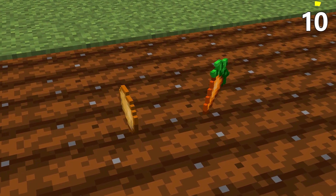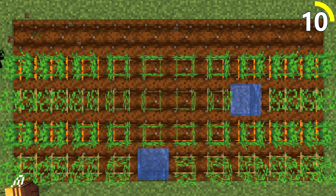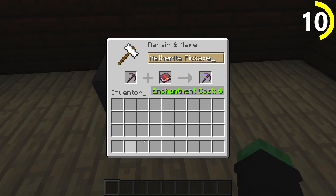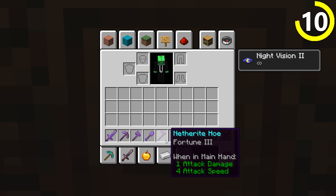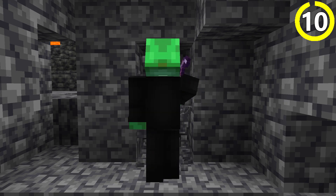Do you feel like your farm doesn't produce enough carrots and potatoes? Do you want to have enough seeds so that your chickens never have to fear if they'll have enough food? The fortune enchantment is the one that you want. Any tool that has it can be used to get more produce — you'll be farming with the same pickaxe you use for mining.